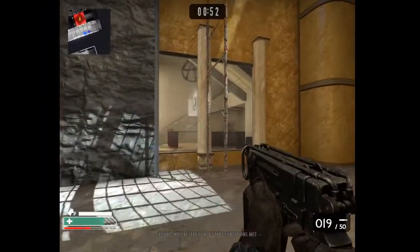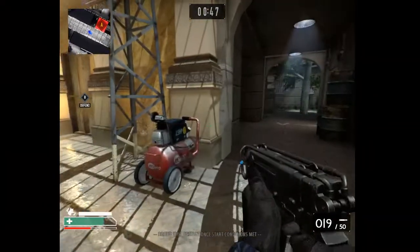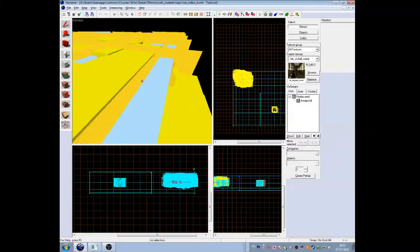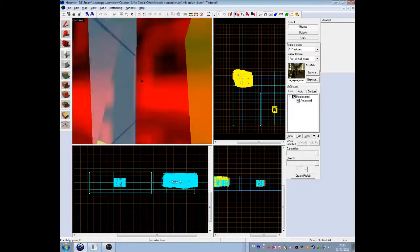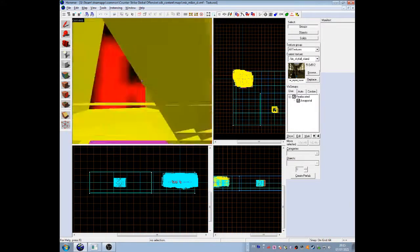The first task was to decompile the map. I used the famous BSP source for it, and guess what? It even had a Tactical Intervention option. The decompile went kinda well, but as I expected, I ran into lots of strange things and errors.